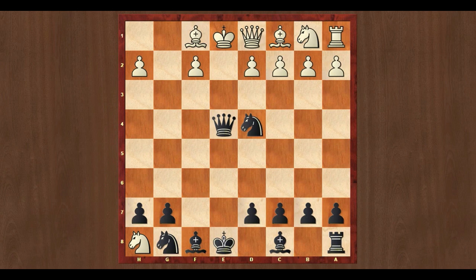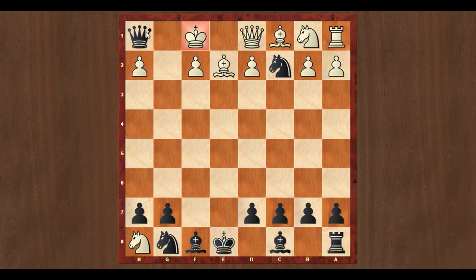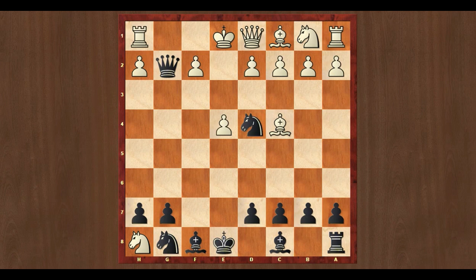If White captures the rook, then comes queen captures h1 check. After bishop to f1, queen to e4 check, bishop to e2, knight captures on c2 check — White cannot take the knight, otherwise he loses his queen. So king to f1, and it is queen to h1 checkmate.